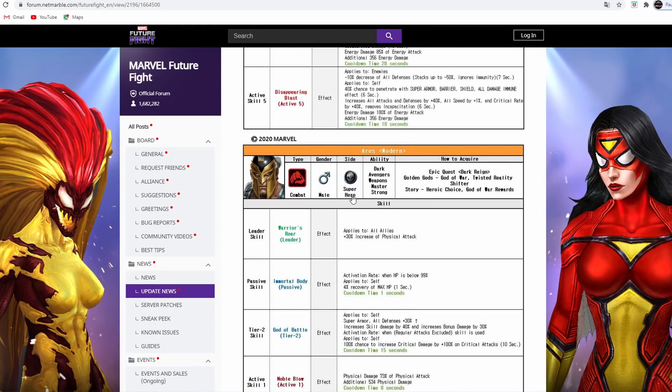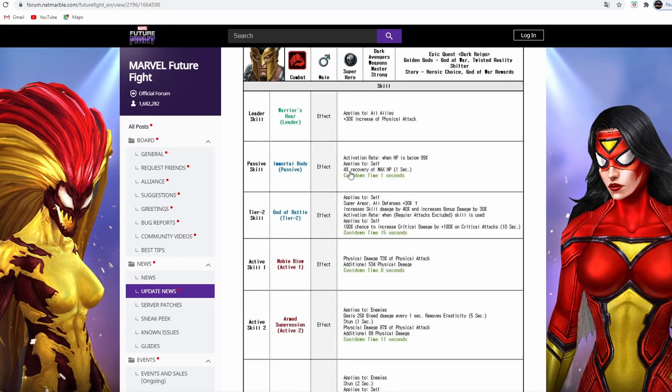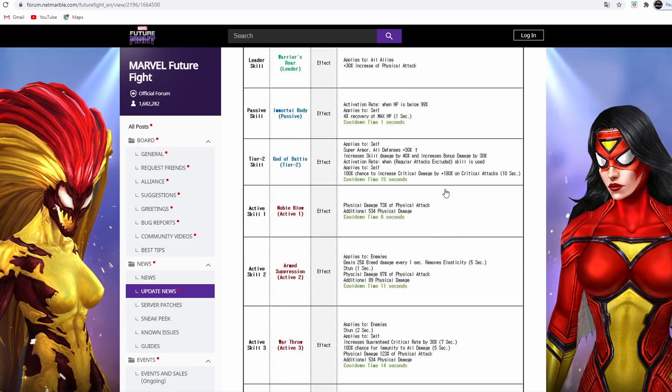Aries is a combat superhero, which is interesting. You can get him for free as an ally shifter character in the game through the epic quest, which is great for free-to-play players. He has 30% increase to physical attack leadership - it's okay for self-buffing, maybe good for Shadowland or world boss. He is an awakened character, has a heal, super armor, and - this is not a 100% chance - he has 100% chance to increase critical damage by 100% on critical attacks. That means he'd have 300% critical damage if you have max crit damage.